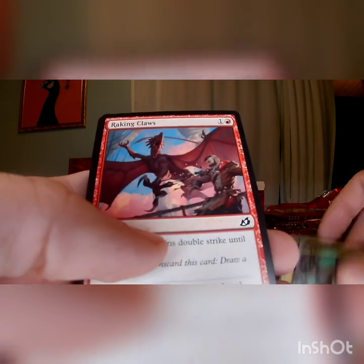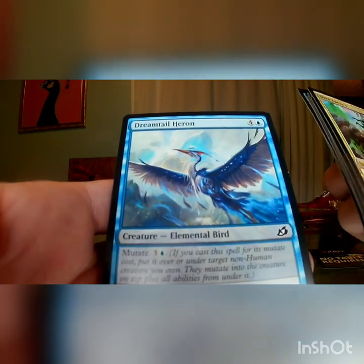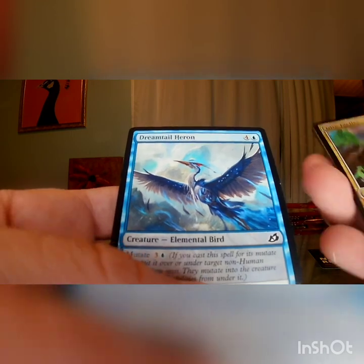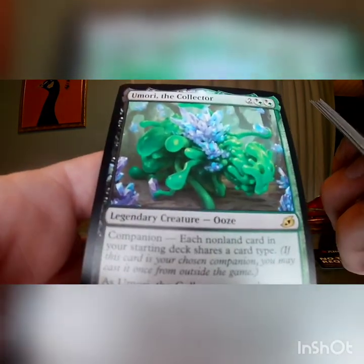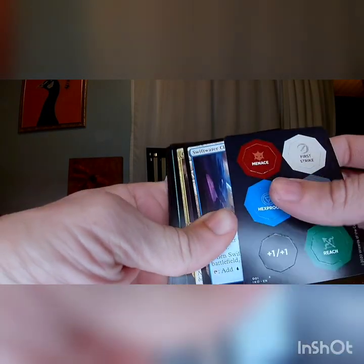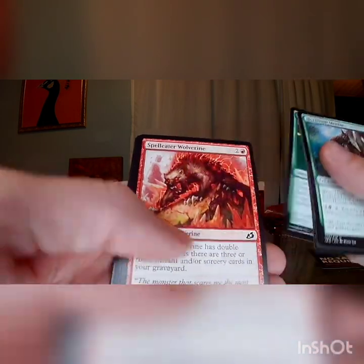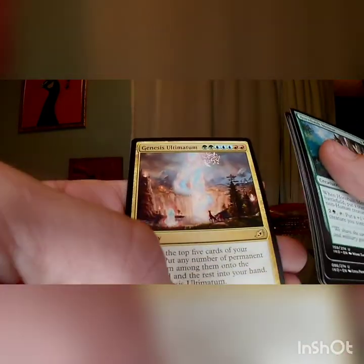Raking Claws. We've got Survivor's Bond, Springtrap Jaw, Thieving Otter, Snare Tactician, Hampering Snare, Mane Serval, Prickly Marmoset, Durable Coilbug, the actual first Dreamtail Heron I think I've seen that isn't an alternate art, and Amori the Collector — another companion card. This one's big old Flubber. Another one. DJ Khaled. Menace. Tokens, not foil, get it out, rare. Hornbash Mentor, Duskfang Mentor, Chittering Harvester, Mentor, Adventurous Impulse, Mentor. There's too many Mentors in this set. Cavern Whisperer screaming out loud. Genesis Ultimatum on the end.